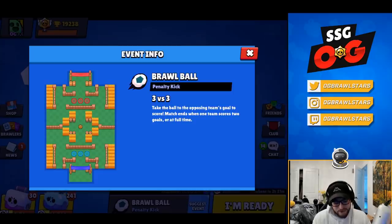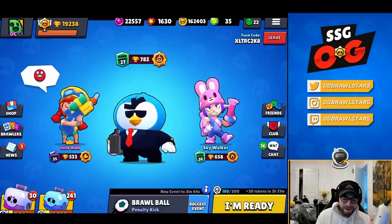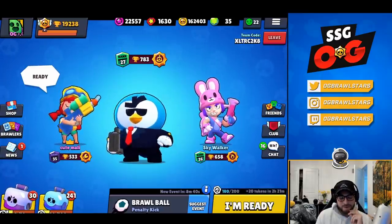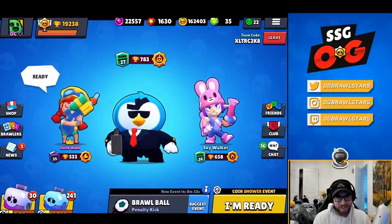So the plan is we'll go up a goal and our comp is Mr. P — gotta throw on the Tin Can star power — and Penny and Jesse. So they're gonna have a really tough time getting the ball out of the corner, which is what we're going for. If they have a thrower, maybe they can do some work, but it's gonna be tougher once we go up.